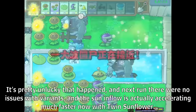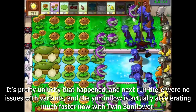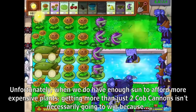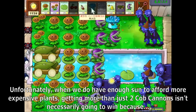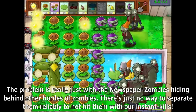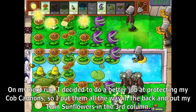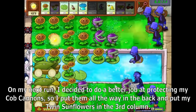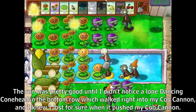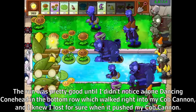It's pretty unlucky that happened, but next run there were no issues and the sun inflow is actually accelerating much faster now with Twin Sunflower. Unfortunately, when we do have enough sun for more expensive plants, getting more than two Cob Cannons isn't necessarily going to win because the problem is really just the newspaper zombies hiding behind other hordes of zombies — there's just no way to separate them reliably. On my next run, I put the Cob Cannons all the way in the back and Twin Sunflowers in the third column, but a lone dancing conehead walked right into my Cob Cannon and I knew I'd lost.